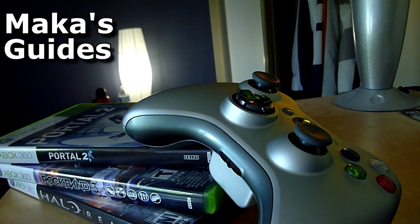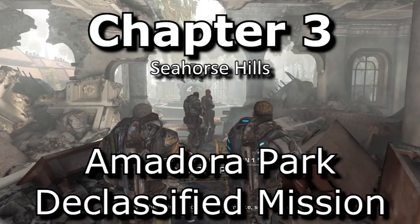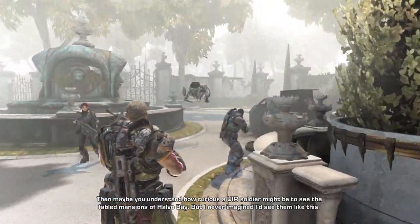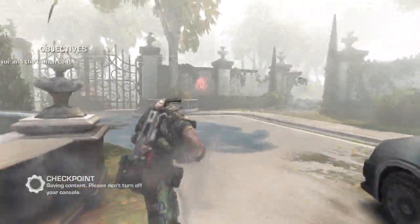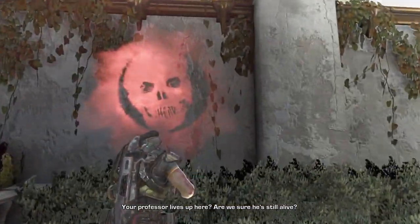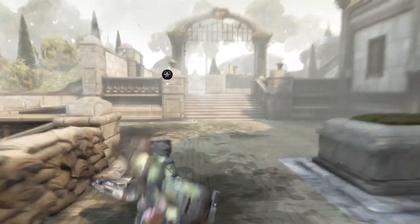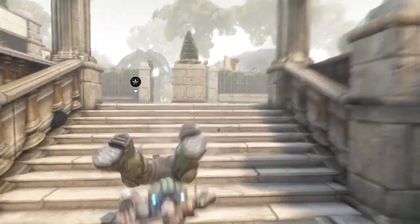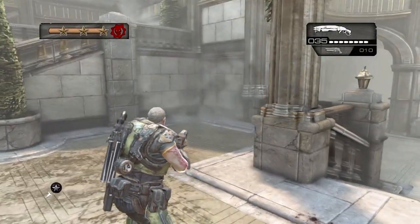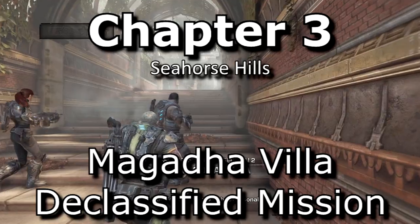Macca's Guides. If you look to your right after this mini staircase, you'll see a cog symbol on the wall there. Just follow the outside and you'll find that cog tag.